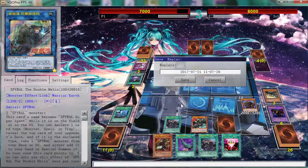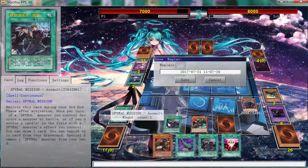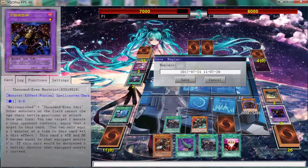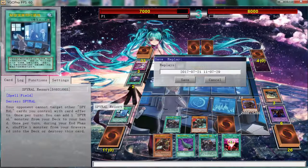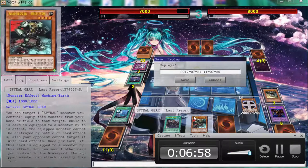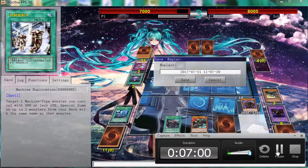It's essentially a plus four — you summon Master Plan, Master Plan gets you a search which is one of these or the trap, then when you send to the graveyard for Decode Talker, you get a search for a field card and a search for another monster. Then you can use that field card for another card — which is a plus four. That's why I think Double Helix is broken, it's just so good.